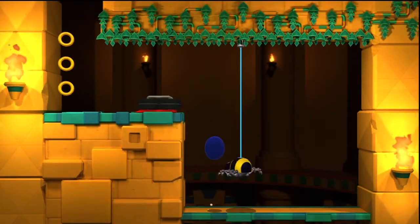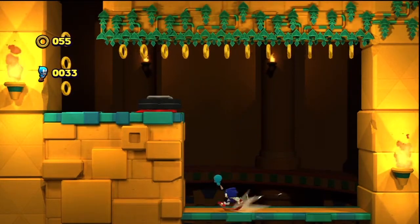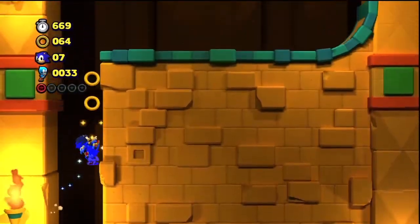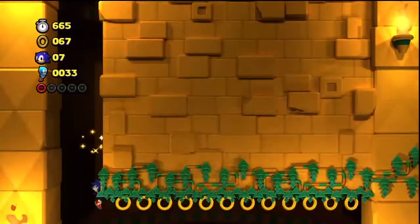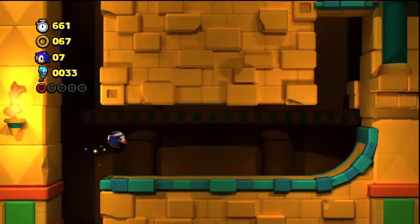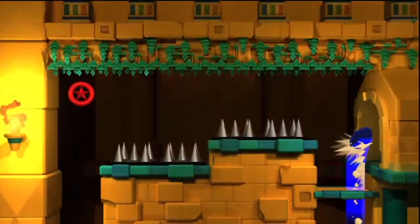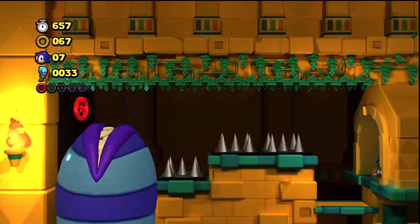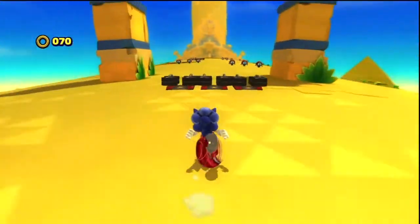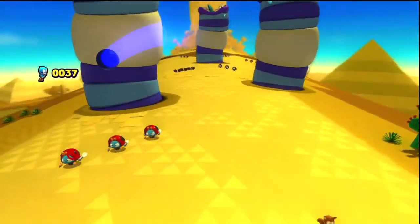You might remember these grabbers from Chemical Plant Zone in Sonic the Hedgehog 2. Now in this game, you can't homing attack those things unlike you can in Sonic Generations. So if you see those things, just do your best to really avoid them. There's really nothing you can do against those things.